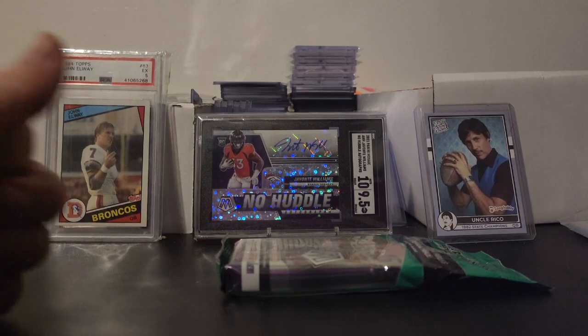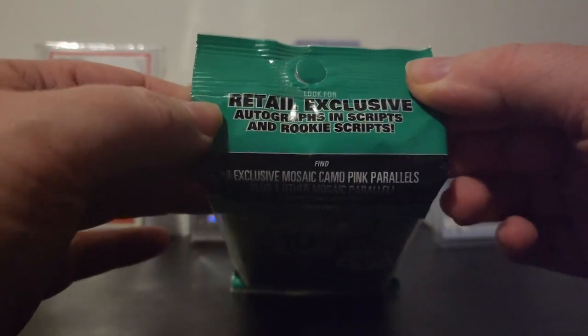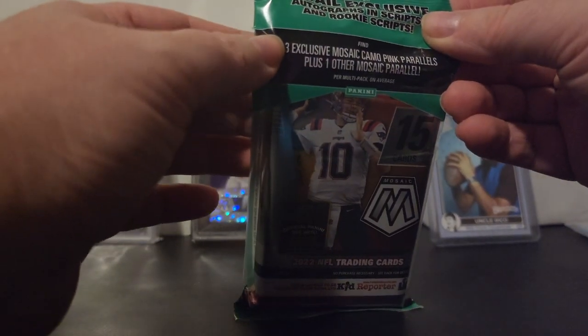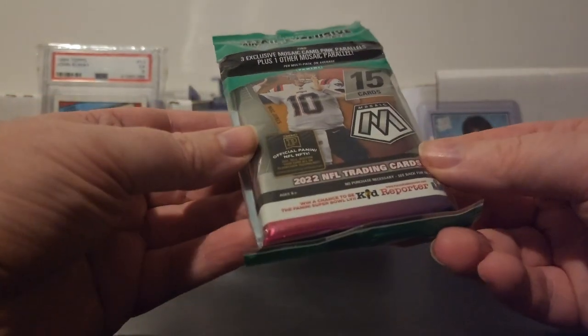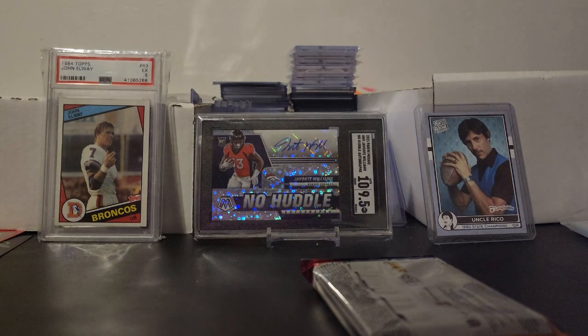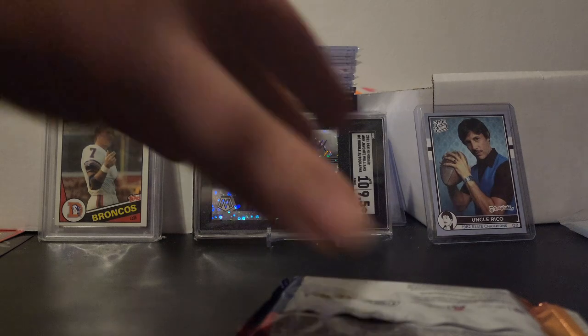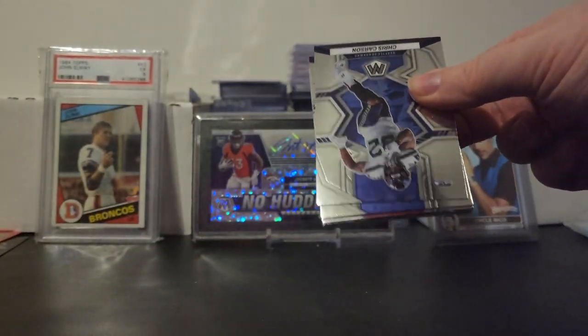Alright guys, here is pack one for the random pack rebuilds. We're going to be ripping 2022 Mosaic for this rebuild and we're looking for those retail exclusive autographs — three exclusive mosaic pink parallels and one other mosaic parallel, so we'll get at least four cards plus two, since those are going to be parallels. We're going to have 15 cards, 15 players. The first card we pull is going to be the team we're rebuilding, and each card will have a value, so we get to use every card.